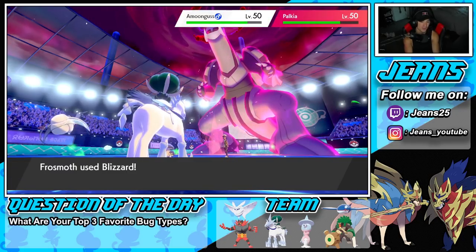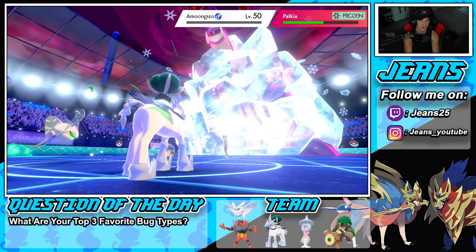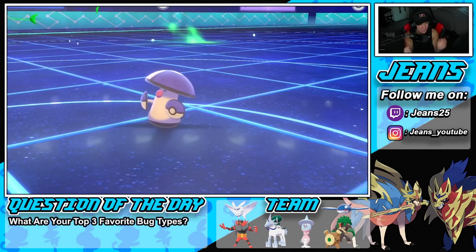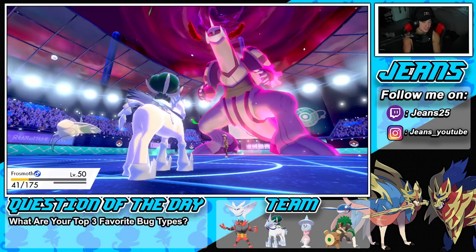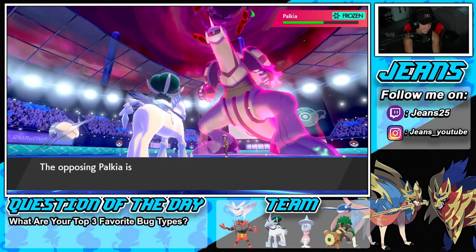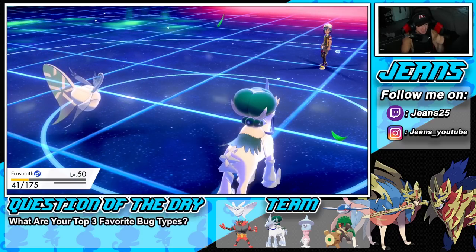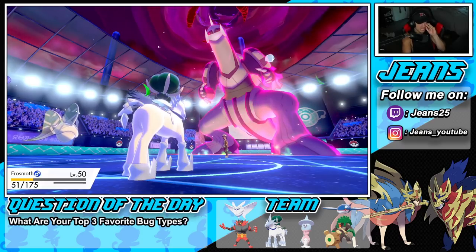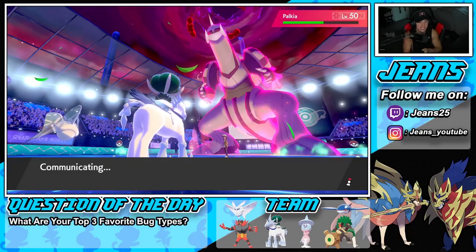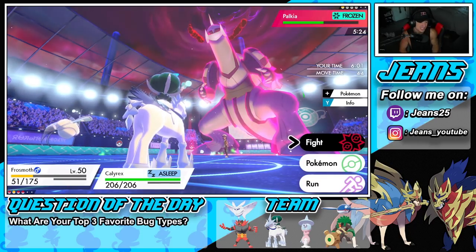Yes! Frostmoth wakes up and takes out Amoonguss, and gets the freeze! Frostmoth is OP — this Pokemon is broken. I haven't used a Pokemon this good in so long. This Pokemon feels ridiculously strong. Frostmoth does so much damage in Dynamax, has great Special Attack drops from Max Flutterby, and then has Ice Scales on top of it.